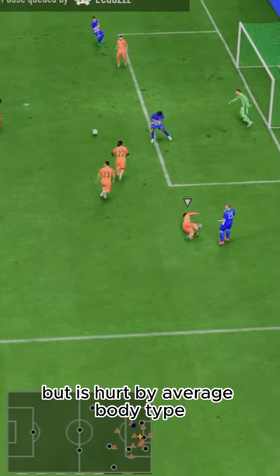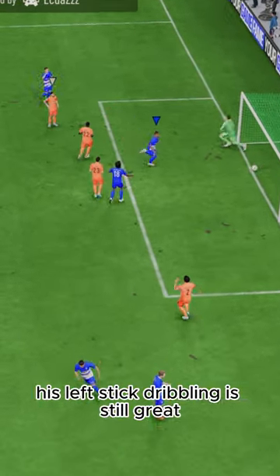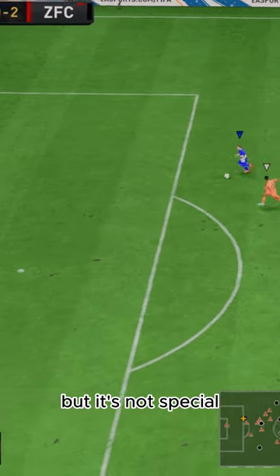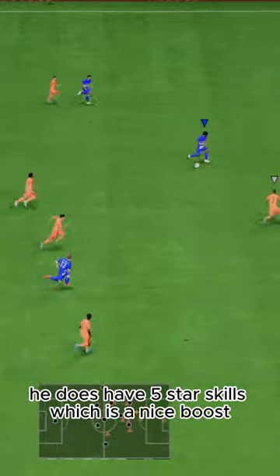Dribbling looks so good stat-wise but is hurt by average body type. His left stick dribbling is still great because of how good the stats are, but it's not special. He does have five-star skills, which is a nice boost.